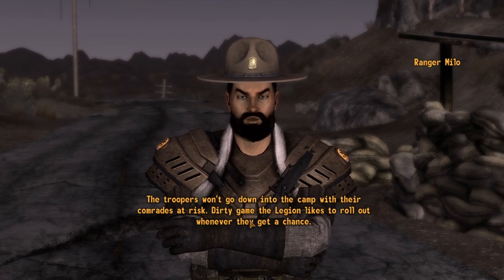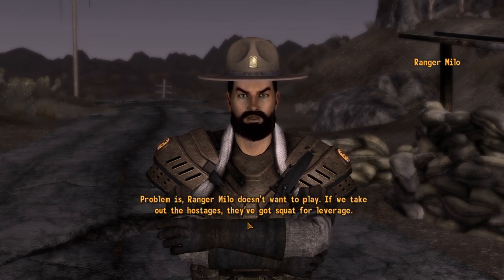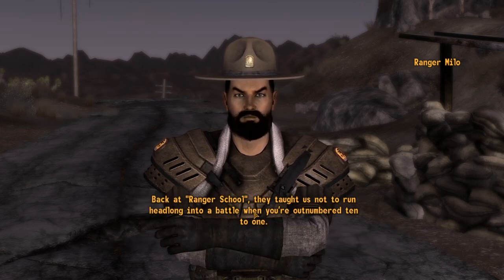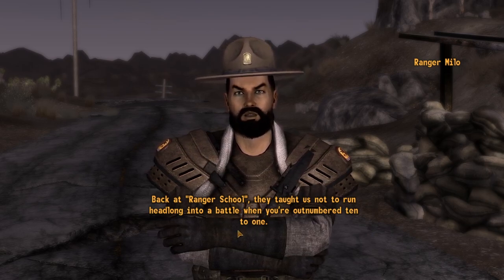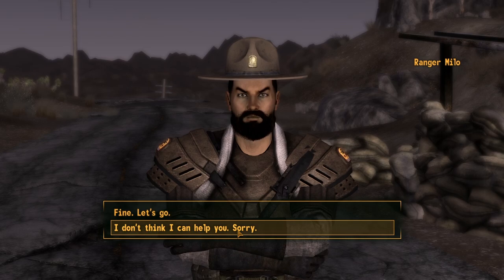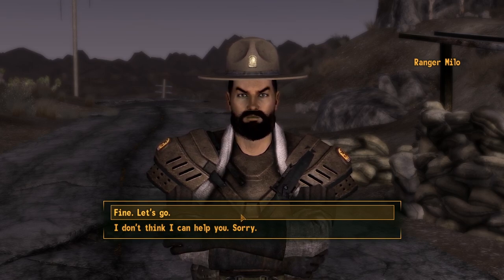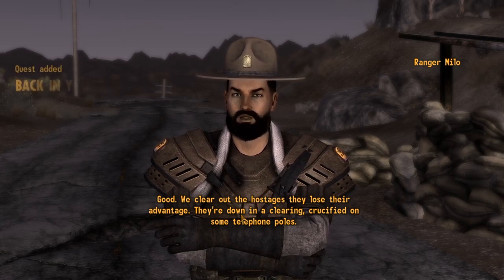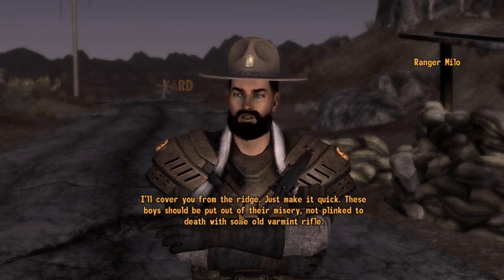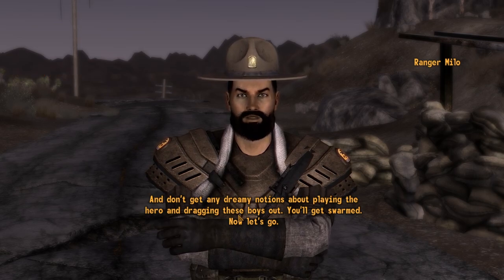Why take out the hostages? The troopers won't go down into camp with their comrades at risk. It's a dirty game the Legion likes to roll out. Ranger Milo doesn't want to play — if we take out the hostages, they've got squat for leverage. Why don't you try to rescue them? Back at ranger school, they taught us not to run headlong into battle when you're outnumbered 10 to 1. You want to go down there and haul those crippled boys off those poles? You're dumber than you look. Fine, let's go. Good — we clear out the hostages, they lose their advantage. They're crucified on some telephone poles. I'll cover you from the ridge.